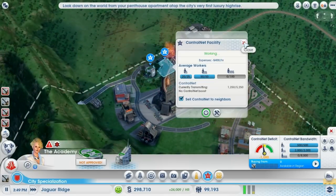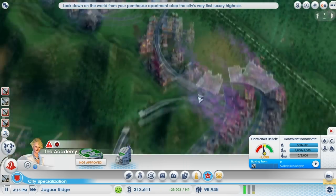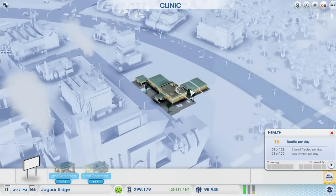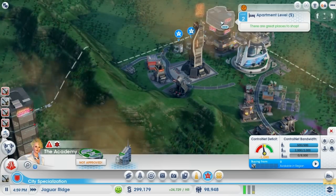Hopefully they'll come over here and start working for us. Water treatment — I definitely need to build a hospital. And I need control net, which hopefully will come along as soon as we get the high wealth people.